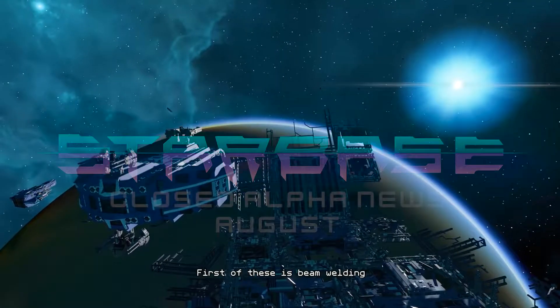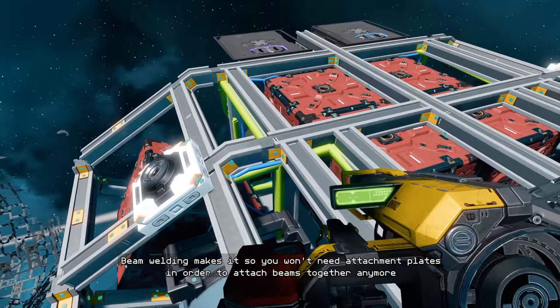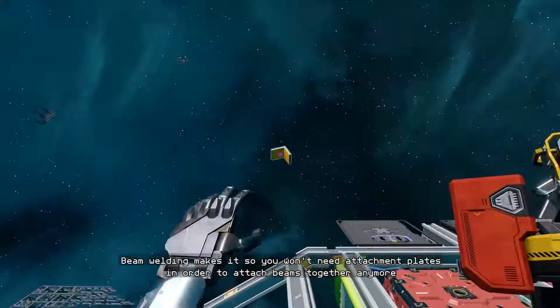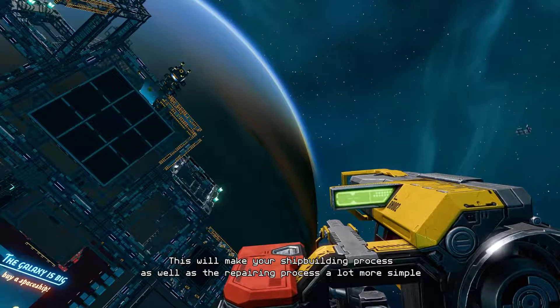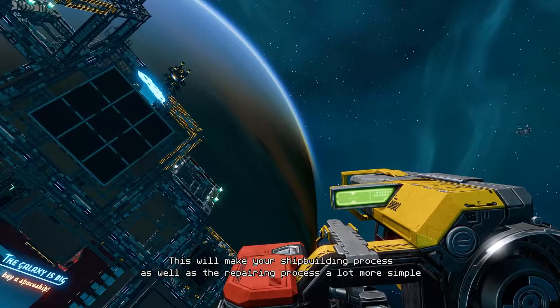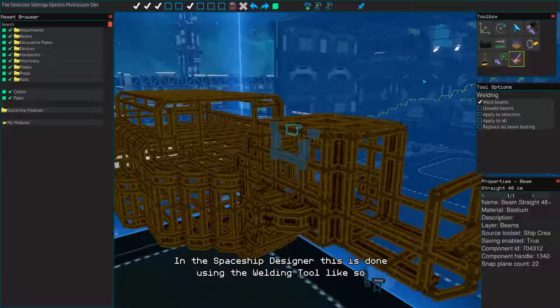First of these is Beam Welding. Beam Welding makes it so you won't need attachment plates in order to attach beams together anymore. This will make your shipbuilding process as well as the repairing process a lot more simple. In the Spaceship Designer this is done using the welding tool like so.